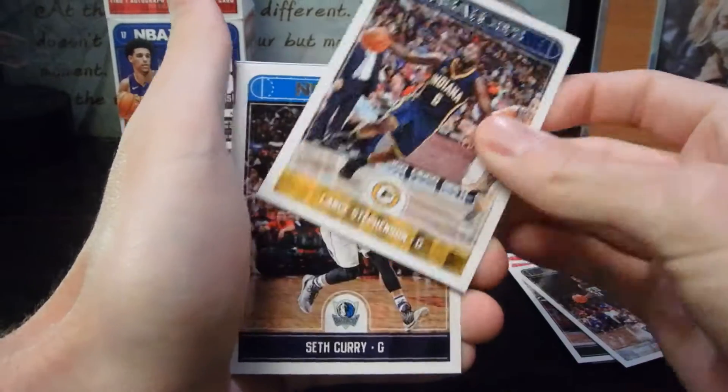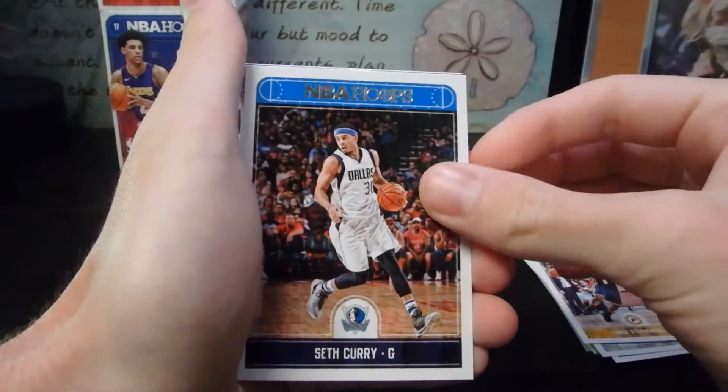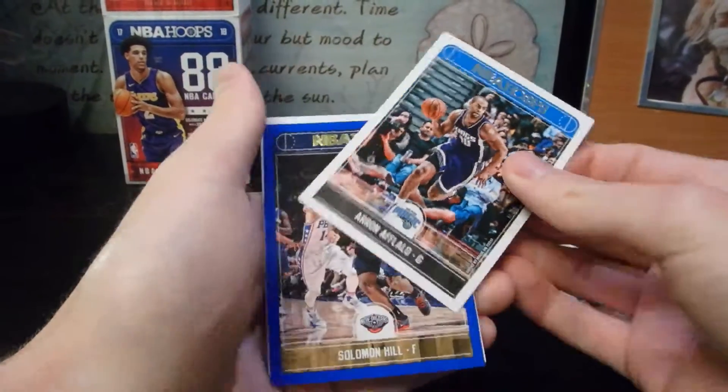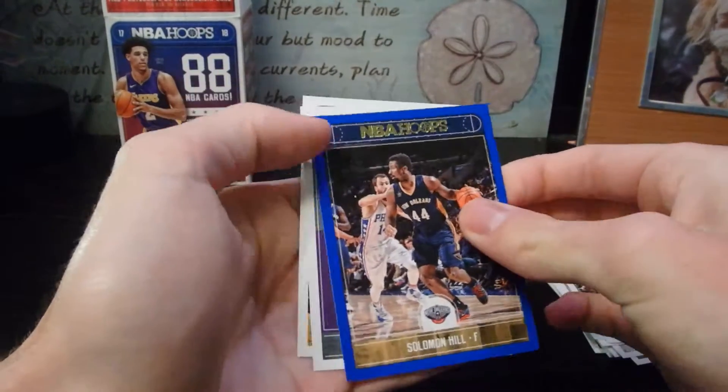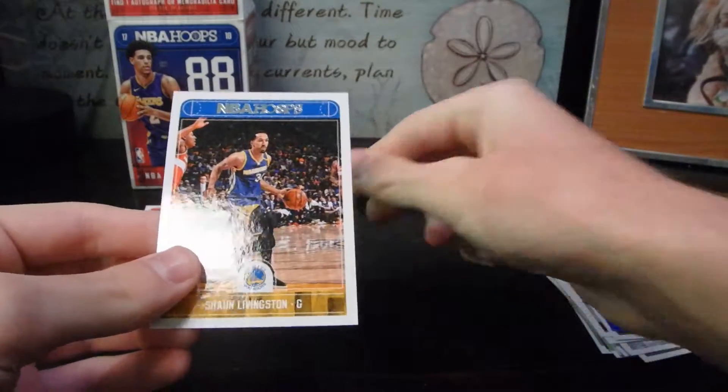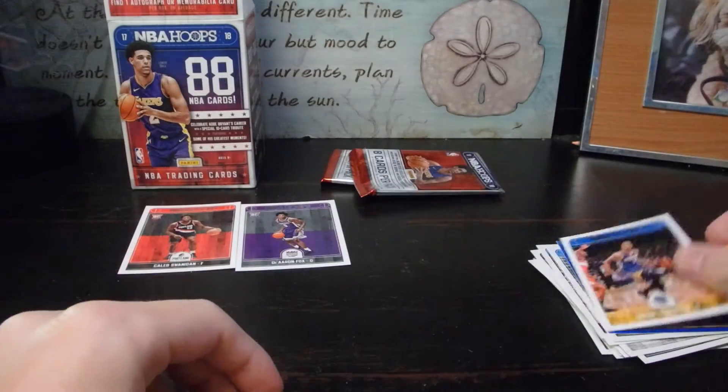Next pack: we got Shabazz Napier, the GOAT Lance Stevenson, Seth Curry — the better Curry — Aaron, Solomon Hill, and De'Aaron Fox. I'll take that, I'll take that. And then Shaun Livingston.